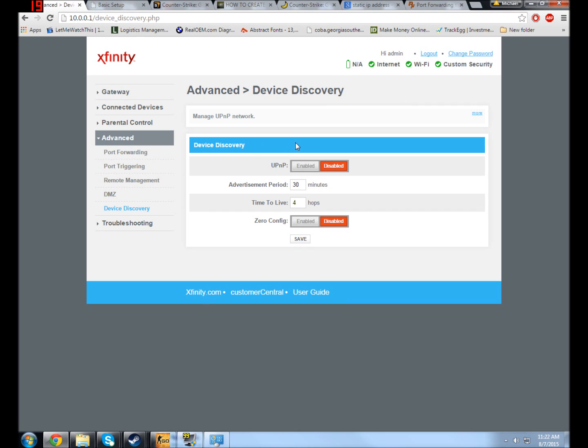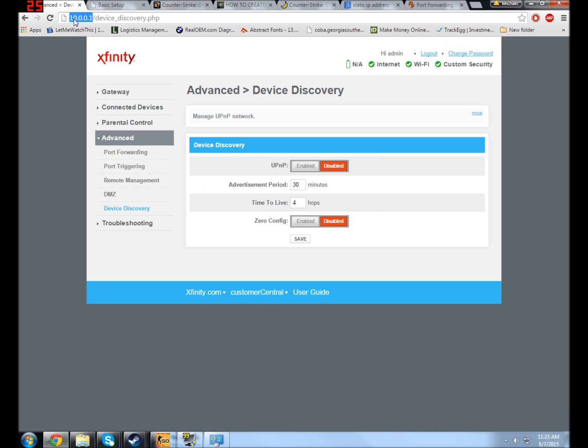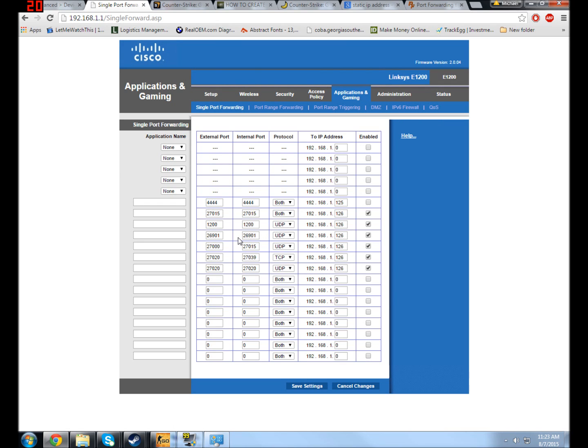If your modem is not a router, you're going to have slightly different procedures — you'll have to go through your router to the modem, and you need to make sure your modem is port forwarded too. Not all modems will even have an option to do port forwarding; if that's the case, do all your port forwarding through your router. Notice how these addresses are completely different — this is my modem router, and this is a separate wireless router connected to it. If this were just a modem and this were my only router, I'd go to Applications and Gaming and allow all these ports through. I had done that but it didn't help because I was trying to run the server through both routers at the same time — that didn't work out.